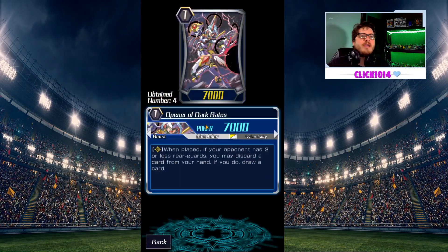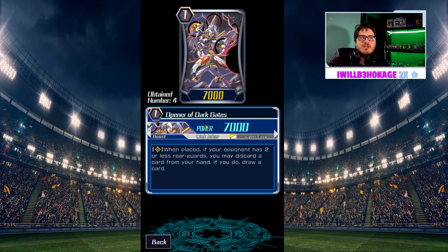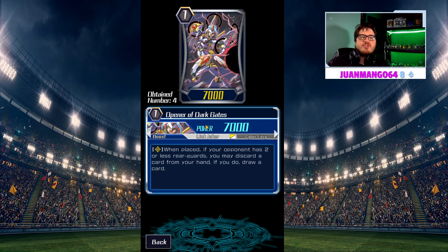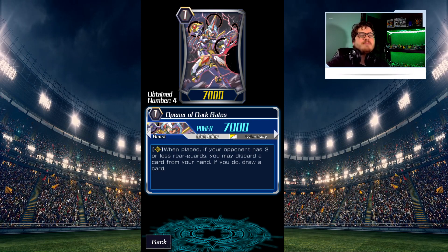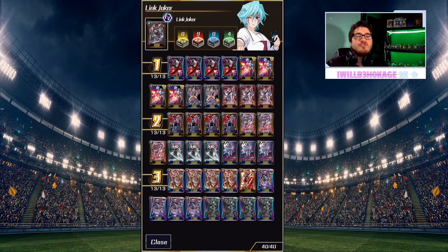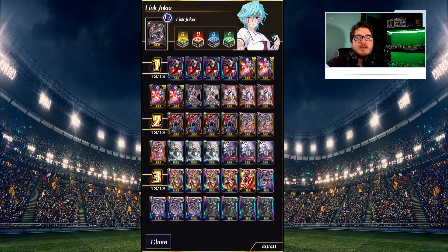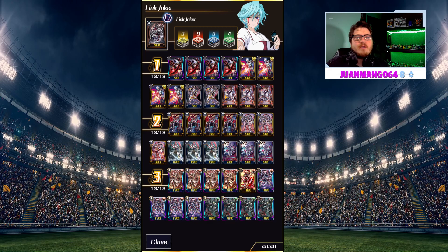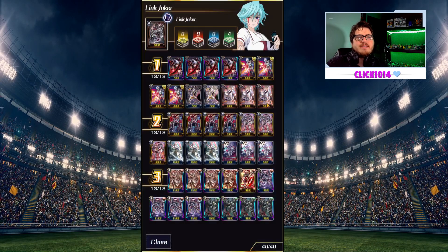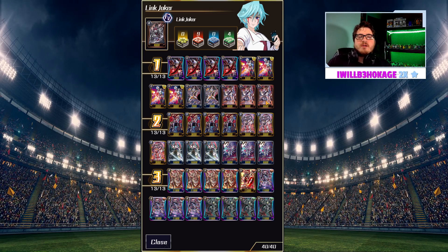We do play RPGs in here. Next, I play Opener of the Dark Gates — there are five flex spots in the Grade 1 lineup and this is one of them. Opener of the Dark Gates: if your opponent has two or less rearguards, you may discard a card from your hand to draw a card, which sometimes helps unbrick the heavy Grade 3 hands we get. You can also bring in the Grade 1 that gains 3k if you have a Star Vader — that 10k swinger might help you out. I also play Hollow Twinblades Binary Star, because having him early game makes our opponent play something in the back row to hit us harder.